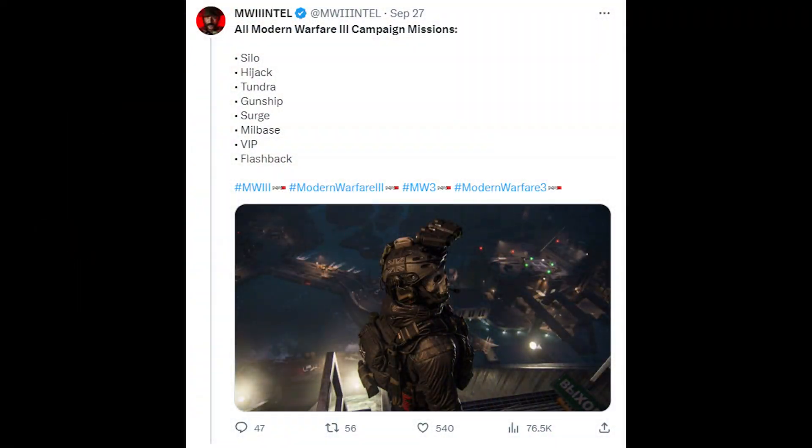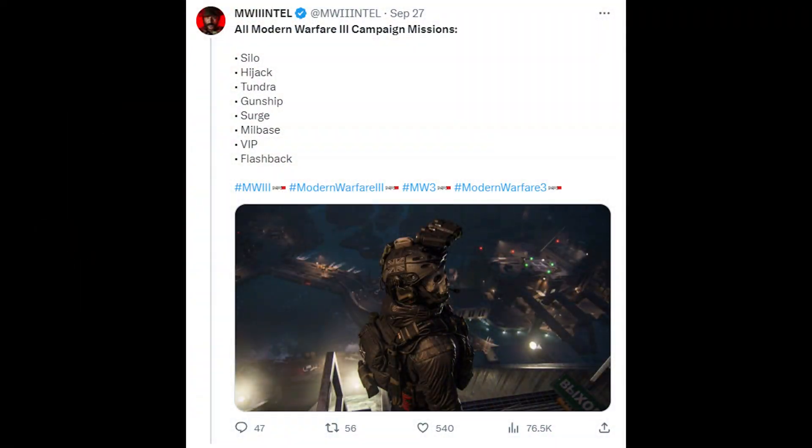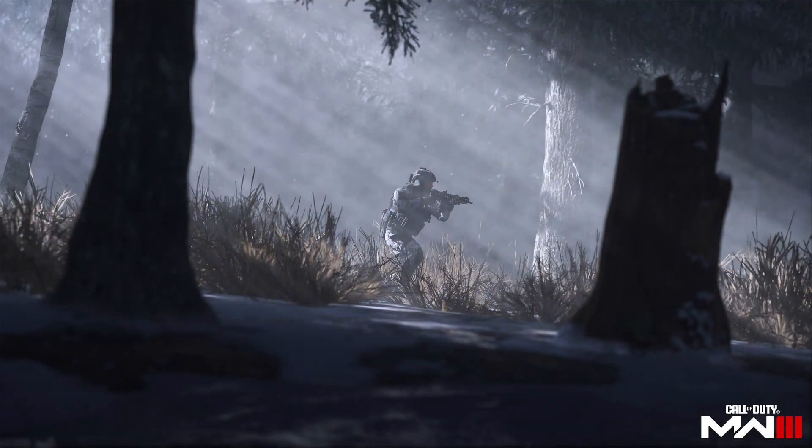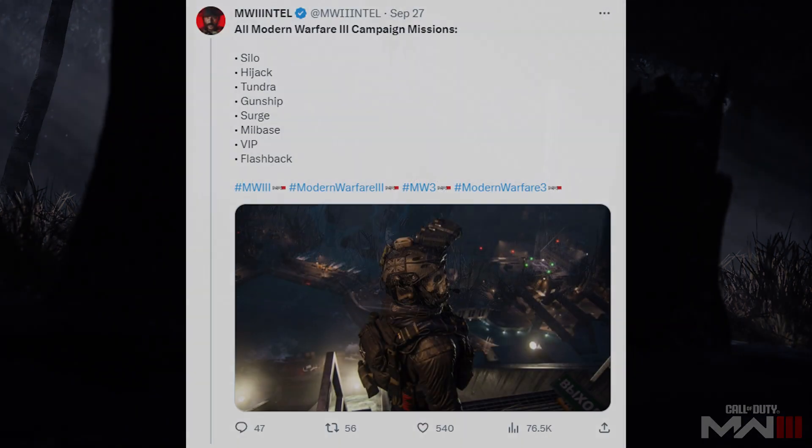First off, we got this list of campaign missions — it's probably not the full complete list and they are just codenames. The missions are: Silo, Hijack — which is probably the new version of No Russian that involves hijacking a plane and crashing it, as we saw in the trailer — and Tundra, which is likely a snowy northern Russian forest, since we know Siberia is a location in the game.